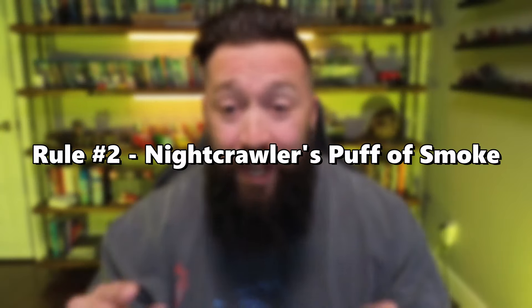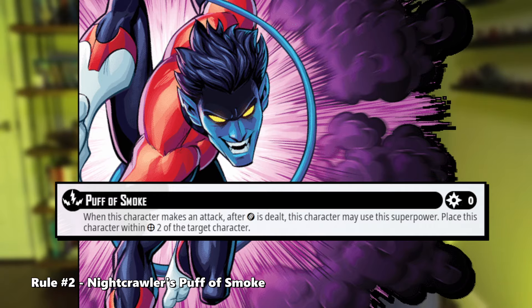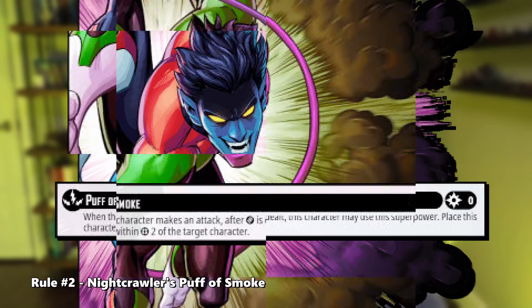Rule number two: Nightcrawler's Puff of Smoke. Nightcrawler's Puff of Smoke superpower doesn't require damage to occur — it can happen every single time with or without damage going into the enemy from the previous attack. Take advantage of that and rack up those places for his Brimstone Blitz.